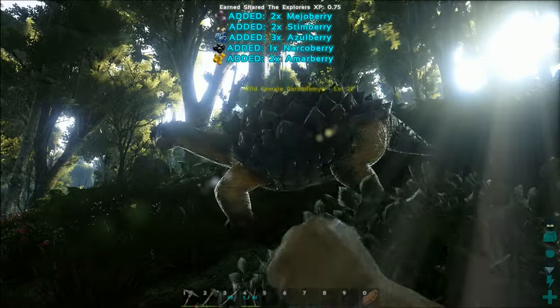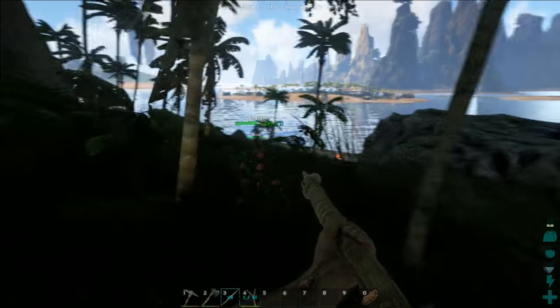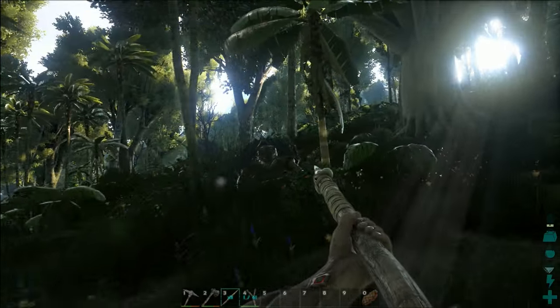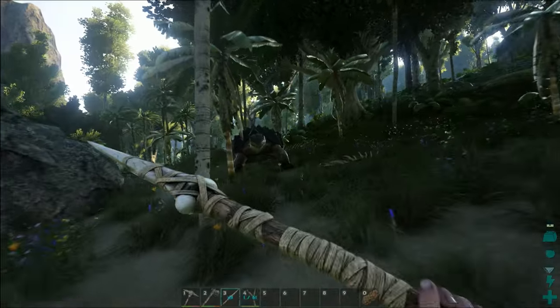If you want, I can pull another turtle for us to kill. Sure, I'm fine with that. Let's get it to the beach, though. I think I may tame something else — maybe one of those once we get a base where we can leave it. I don't think it would be very safe walking with this.